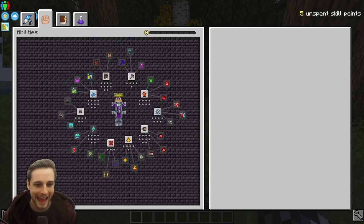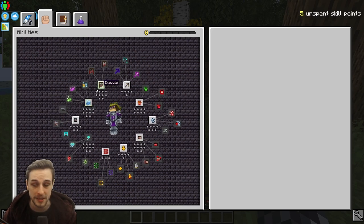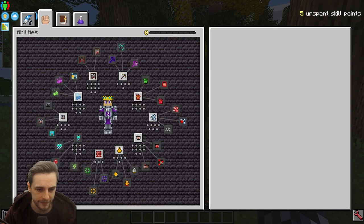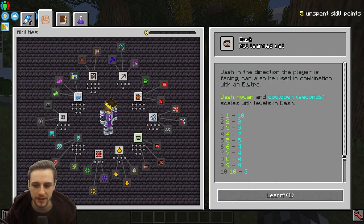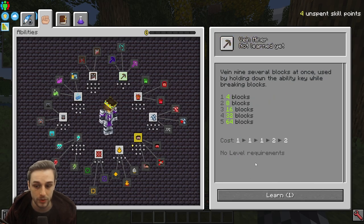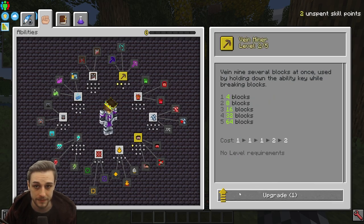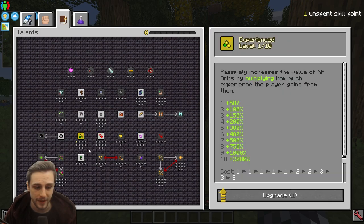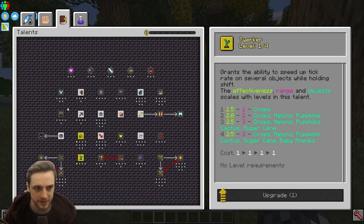Your abilities are essentially activated abilities that you press a button to activate. Talents are generally passive abilities, apart from twerker which is kind of an active ability — it passively happens when you crouch. So what should we spend our first five points on? My recommendation is one level in dash, two levels in vein miner, one level in experience, and one level in twerker. And I'll explain why.